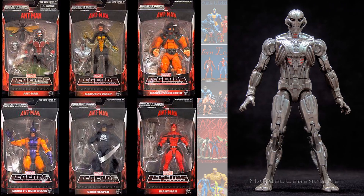Next was the Ultron Prime Build-A-Figure, which was the Ant-Man Wave. From the MCU you had Ant-Man — that was it. Then the comics version of Wasp; Bulldozer, who was finally released but had been supposed to come out much earlier as a variant of Wrecker; Tiger Shark; Grim Reaper; and Giant Man in another costume.